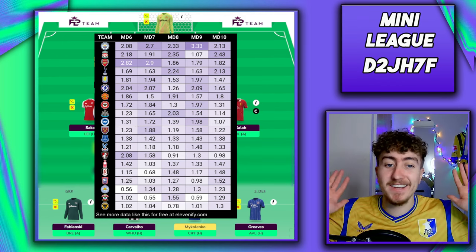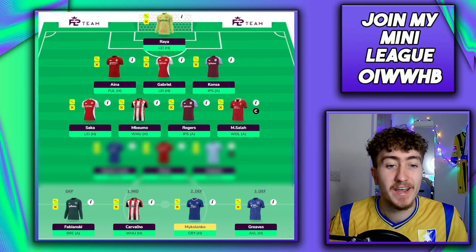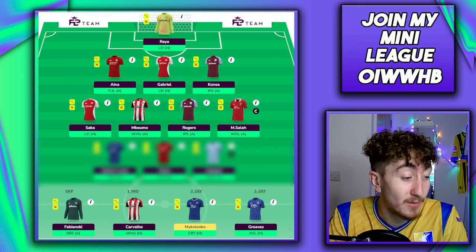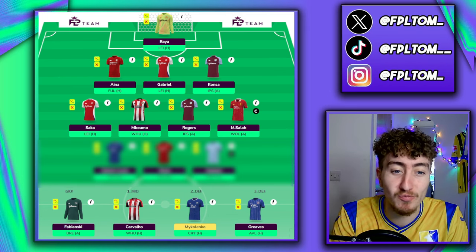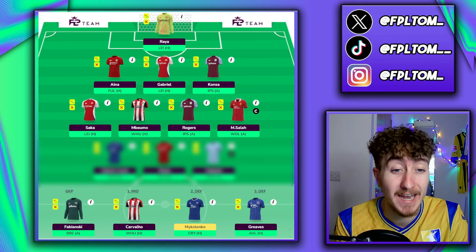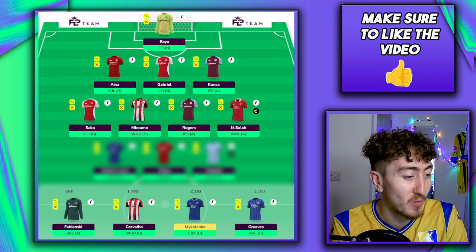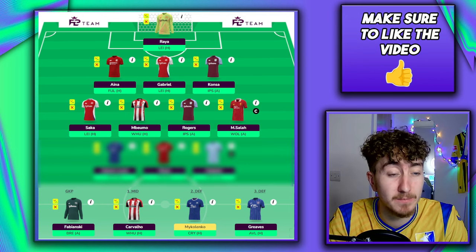Morgan Rogers — I said he was going to get attacking returns; I said just have patience. Free over the next six game weeks, and he's already managed two returns in that period. People just needed to remember what Morgan Rogers actually is — he's a budget-enabling midfielder. Him picking up a 10-pointer this week is phenomenal, keeps the naysayers quiet for a few more weeks, and for the price point he's an absolute steal with some really good fixtures.